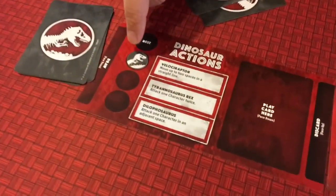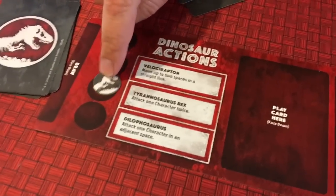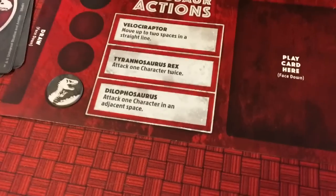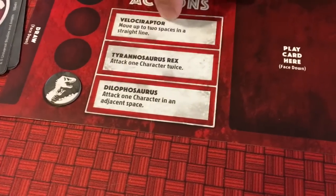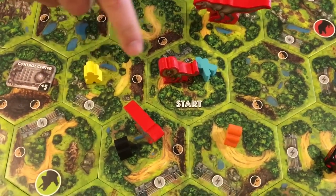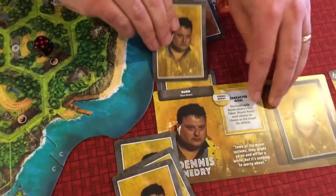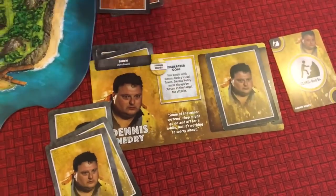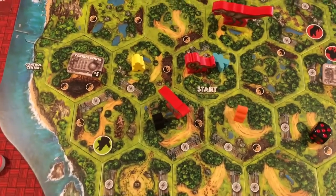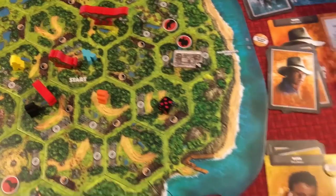The dinosaur player can now pick another special dinosaur action - you just can't do the same one twice, which is tracked with a token. The Dilophosaurus is going to attack, meaning he can attack someone in an adjacent space. So he spits at Nedry again - poor guy. Nedry loses yet another card, getting pretty weak, but he's still trying to get over to the control center.